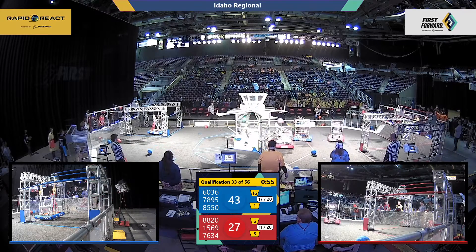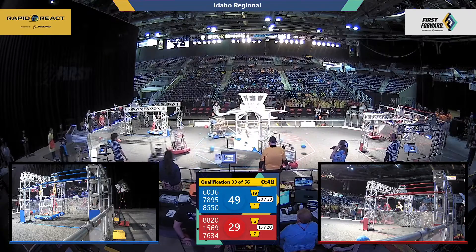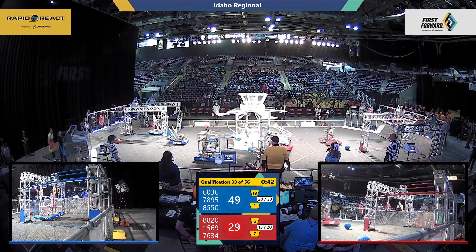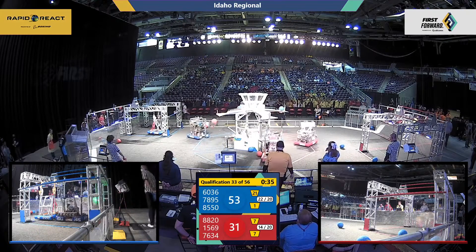You may also notice above the driver's station there are red or blue lights that tell you what color alliance that is, but also at the beginning of the match those will flash different colors to help us on the field tell if robots are connected. All robots need to be connected or acknowledge that they won't connect before we can even start a match here.